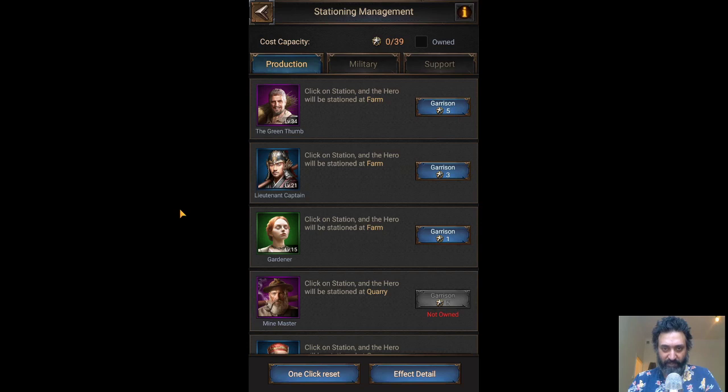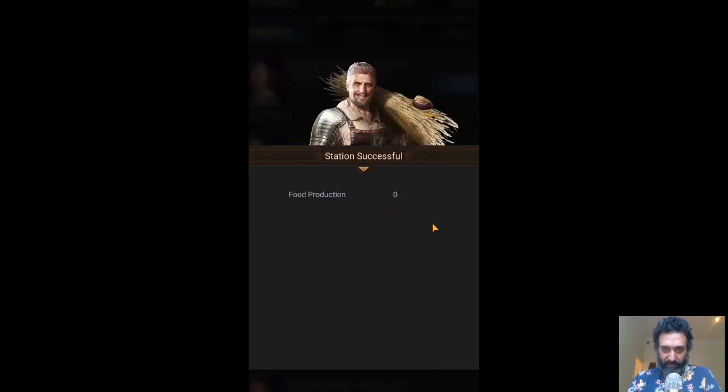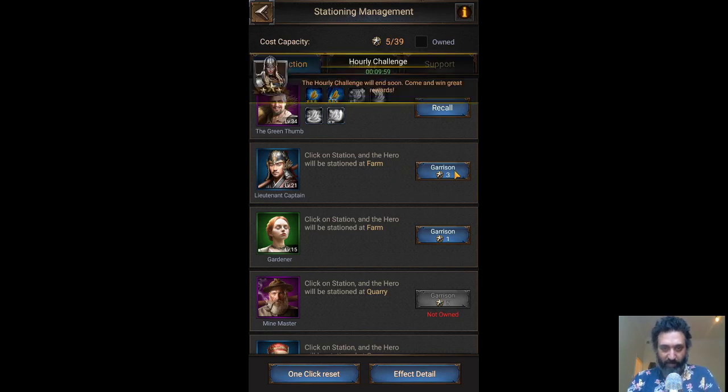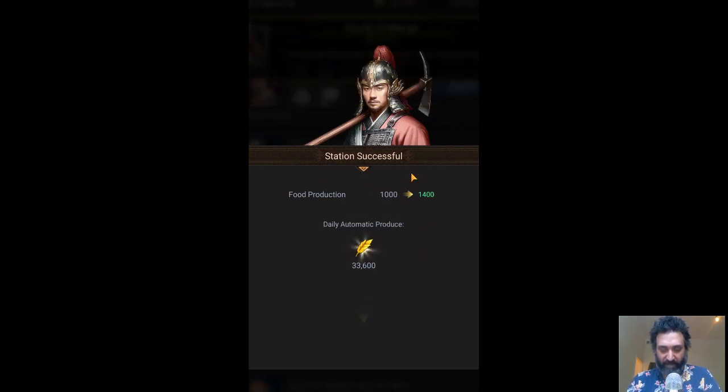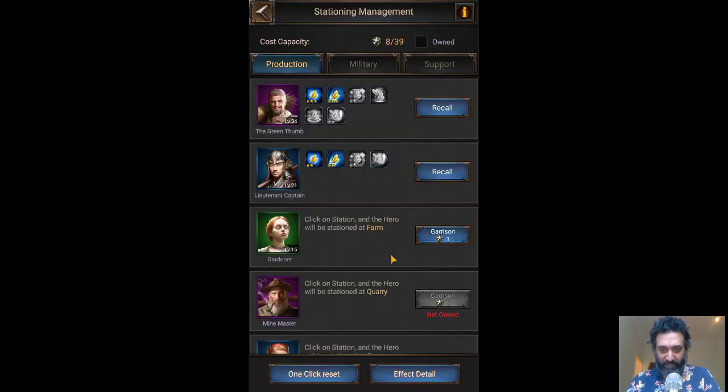So we can come here and garrison this one. It's very annoying to do this one by one, but that's how you have to do it. We're going to garrison this guy, and we're just going to click through and garrison everything that the game is suggesting to me. I'm not making any decisions here.